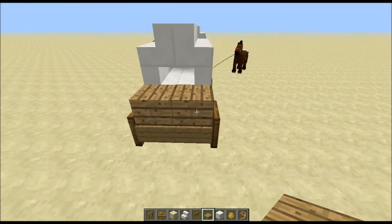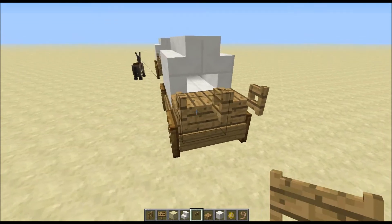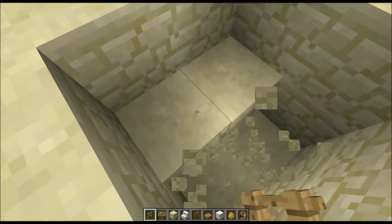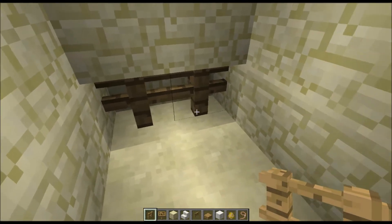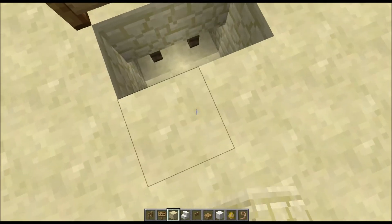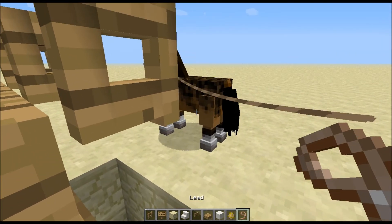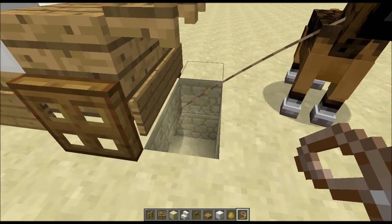Almost done. So then you want to put down two more slabs right there, put down two fence gates right there and right there, and open them up. Then — this is the kind of weird, tricky part — you want to dig underneath here and place down two fence posts, right there and right there. Then fill it back in so you can still see the fence posts. Then place down a horse and tether it to the pole: right-click on the horse, then right-click on the pole, just like that.